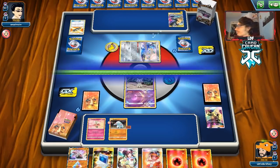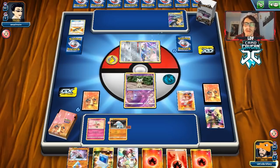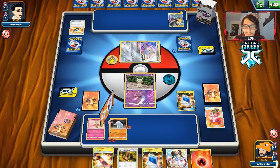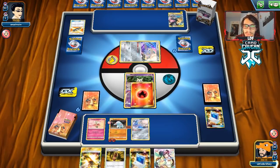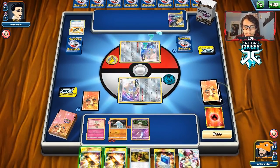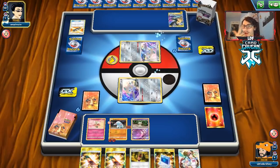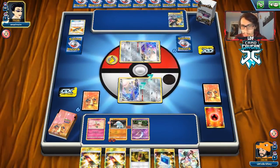We drew an energy — we technically could have gone Donphan here. We get the Escape Board but didn't find Donphan. Since we don't play Mew in the deck, we need to attack with Donphan before they attack us. We Stellar Wish and take the Escape Board. We technically want to use Donphan first. If we can find Martial Arts Dojo and Diancy and we're behind on prizes, we might be able to one-shot the Pikarom with Rolling Spin.